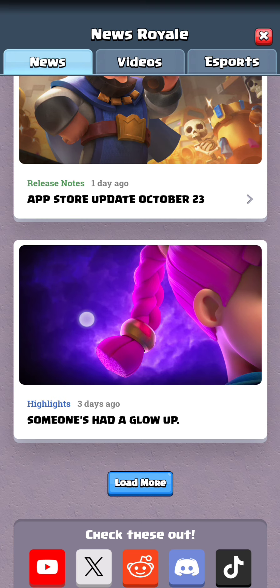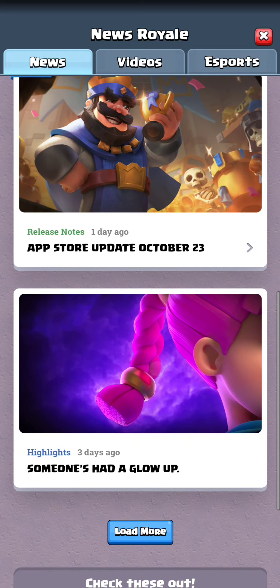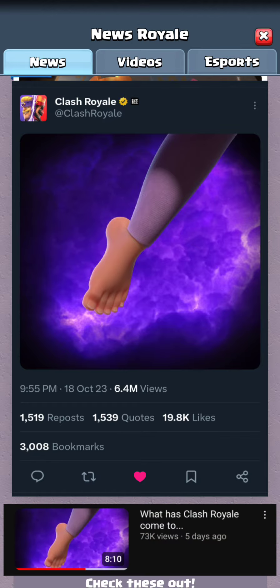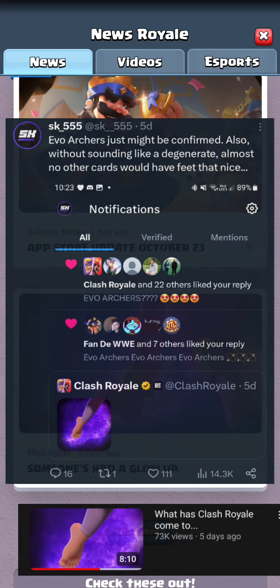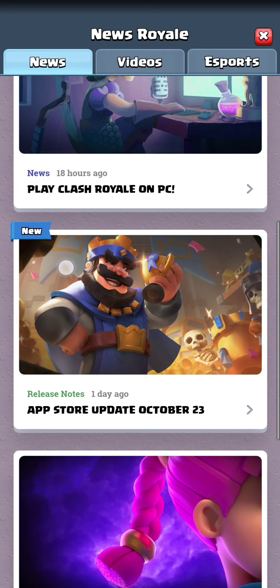In more update news, someone's had a glow up — the Archers themselves. There was a teaser of the Archer evolution a few days ago, maybe last week, where they teased a picture of a foot. Boss made a video on it and lots of people, including myself, talked about it. The next evolution is looking like an Archer. We'll only find out more when the new update drops in November, which is usually when they add new evolutions. Hopefully they won't break the meta before the season's even over.